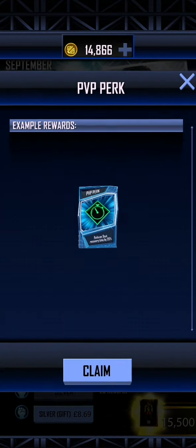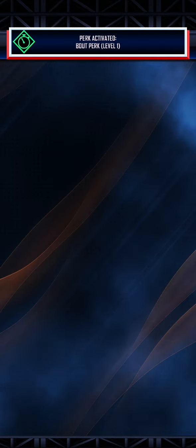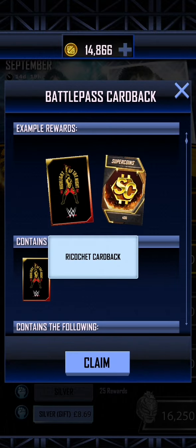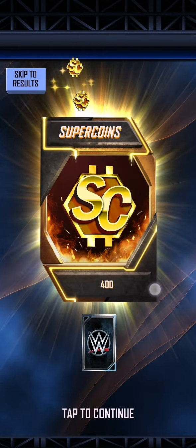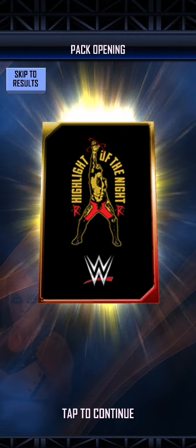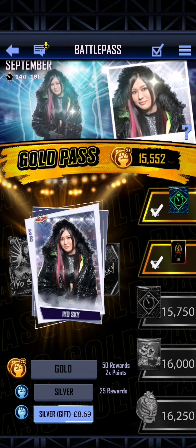We get a PvP perk which reduces Bauer Recovery Time by 20% - that's pretty cool. And we have - whose sleeves are these? Ricochet. Ricochet sleeves. 400 Super Coins. And there you can see - Highlight of the Night. You can see that it's Ricochet when you see it a little bit closer up, but from a distance it's a little bit hard to tell what it is, because it's using a very, very small image, which I don't think they really need to do.